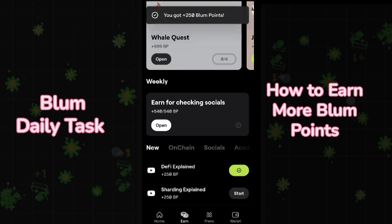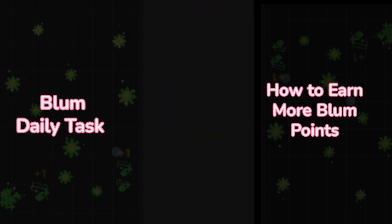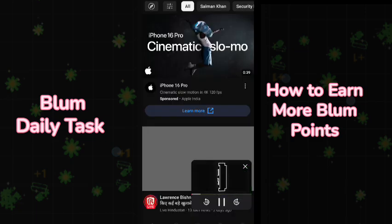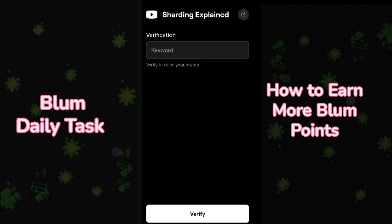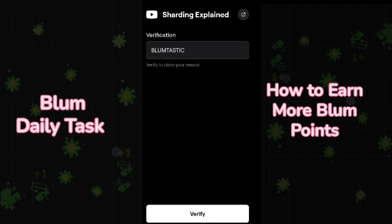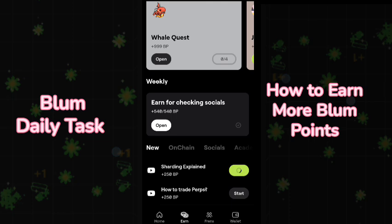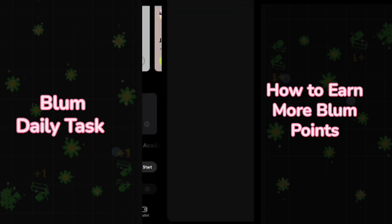All these Blum points will be very valuable when the airdrop listing is announced. Click on another video, go back to Blum, and wait for it to verify. Once it shows verify, click on it. For Sharding Explained, the code is BLUMTASTIC — it should be in capital letters — and then you can claim 250 Blum points.